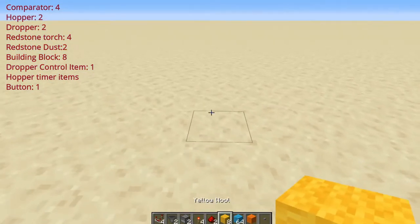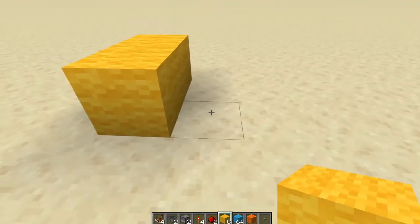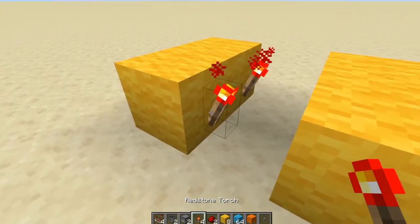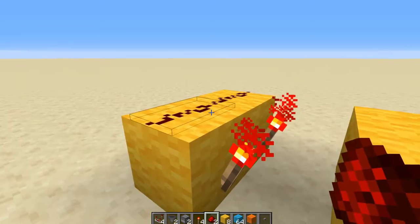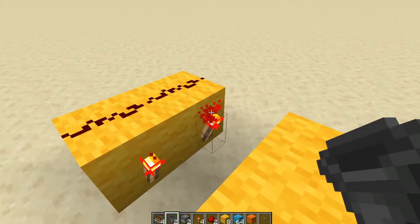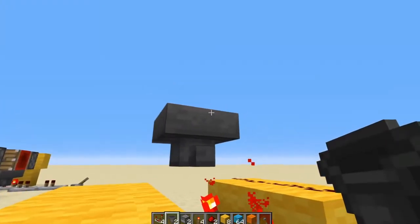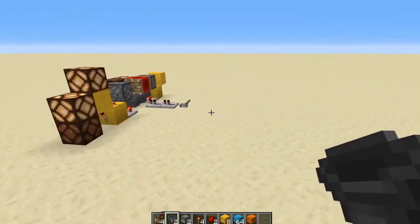The first thing you want to do is get two building blocks, pop them down like this, an air block gap, and another two. On one side, place redstone torches, and on those same building blocks, you want redstone dust. Very simple in that respect.